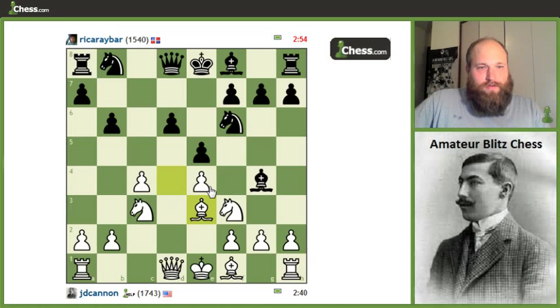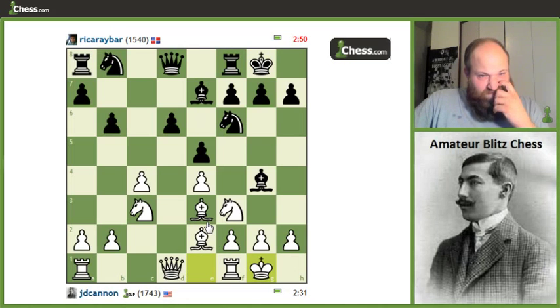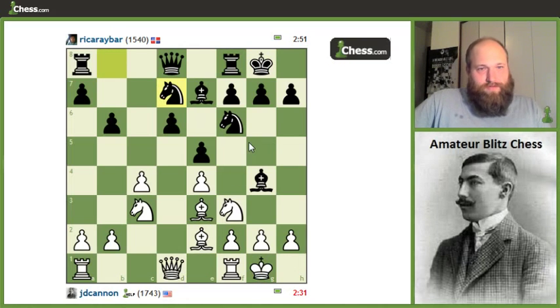Alright, so now we have sort of a Sveshnikov. A lot of times this knight comes here in that sort of a setup and the bishop will go out here and I'll try to trade those guys and stick a knight in d5. Let's put a bishop here on e2 first, try to get castled. Obviously I can't move this knight yet. We'll castle as well.